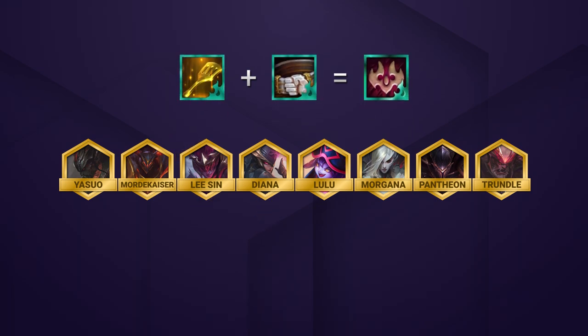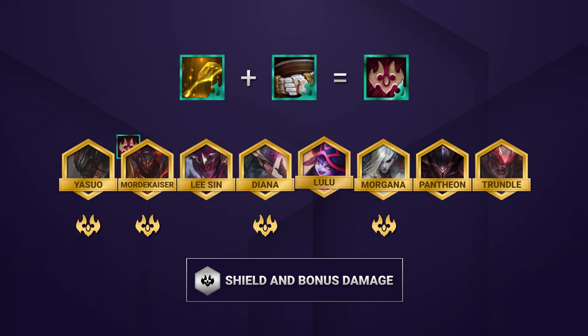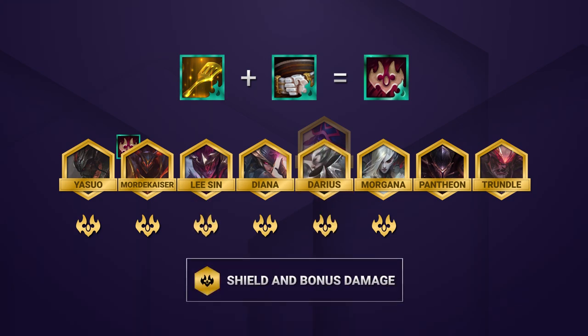Nightbringer emblem is definitely the strongest choice. Drop it on Mordekaiser and replace Lee Sin with an extra unit — this can be a 3rd Mystic like Kindred or Lux, or a Heimerdinger for extra damage. If you have items for Lee Sin, you can choose to drop Lulu in favor of a 6th Nightbringer like Darius, or look to hit 6th Nightbringer at level 9.